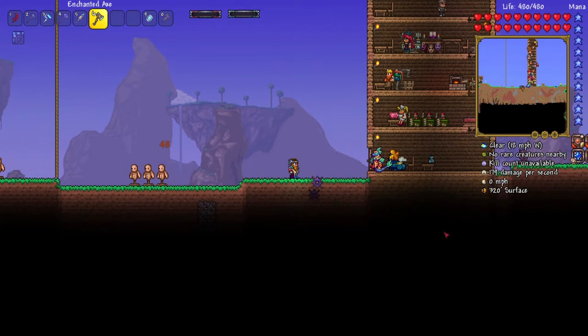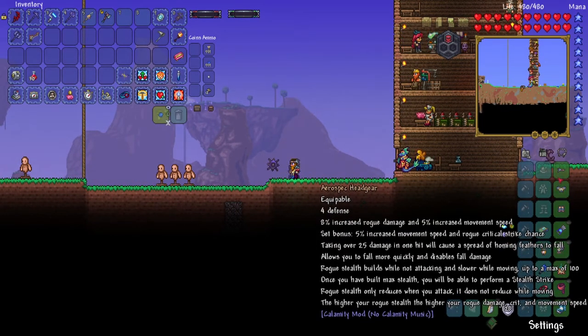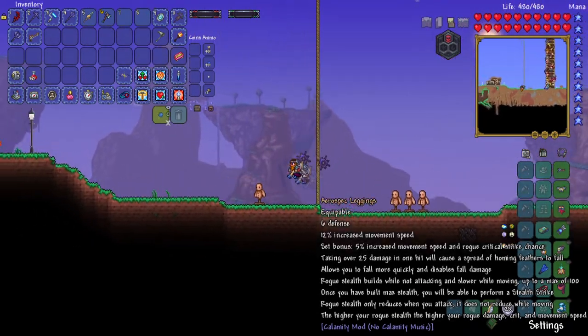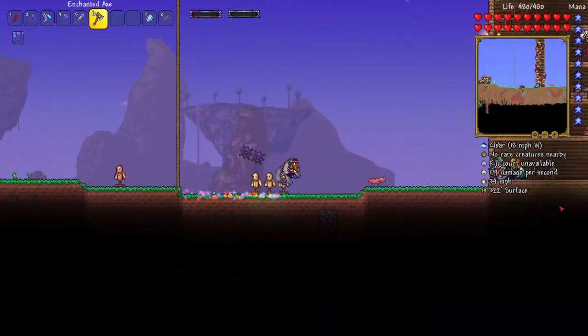I got the Aero Spec Armor — I got the Rogue Set. If you want to read the stats, you can. It would take way too long for me to read it on camera, so I'm not gonna do that. But yeah, let's go defeat Crabulon.